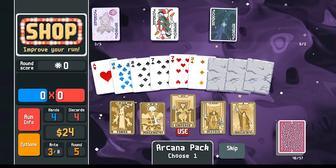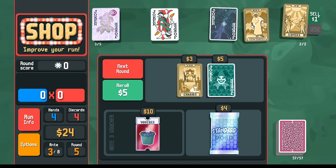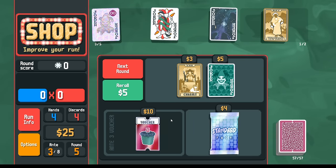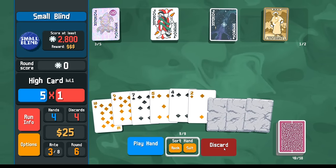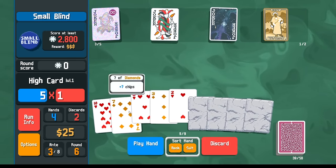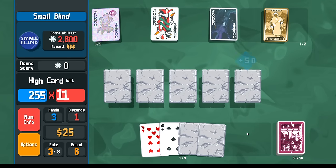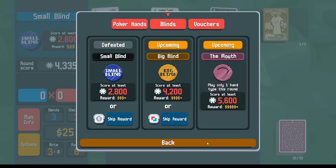I'm going to take the emperor — mostly I'm looking for more money. Hermit, maybe temperance is okay. I'll sell the lovers, taking me to 25 so I get the interest, and I'm actually going to wait on the temperance until after I have maybe one more joker. Let's go one more time — if I play these five, that's 4300 points. The boss is 5600, so we're good. For the next round, we need something a little higher — the boss says play only one hand type.